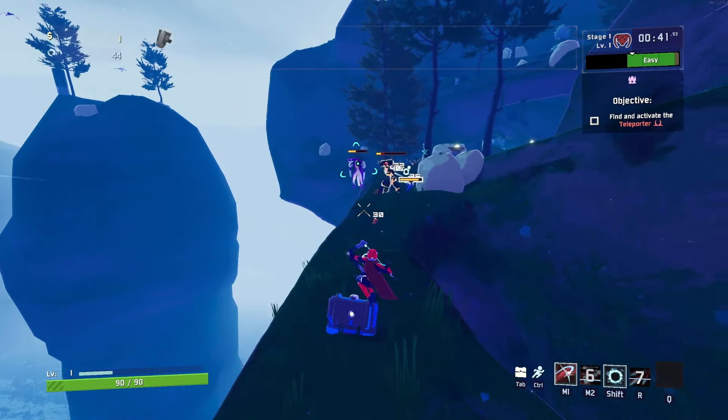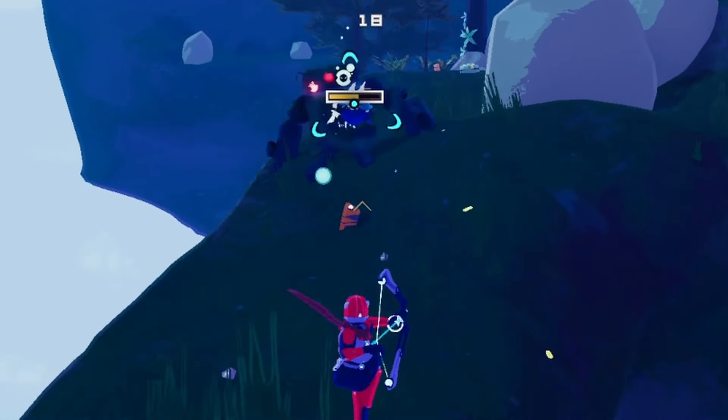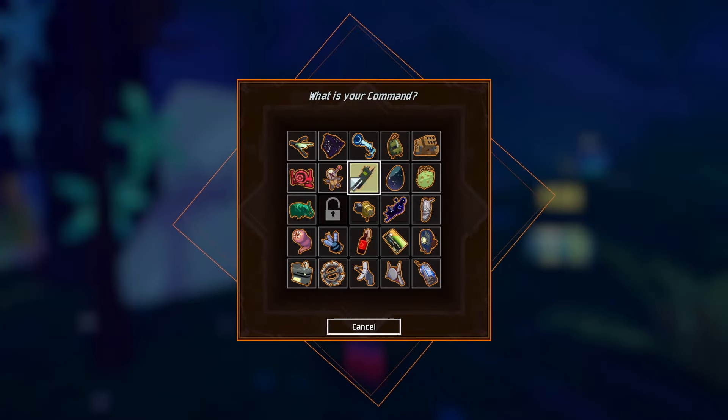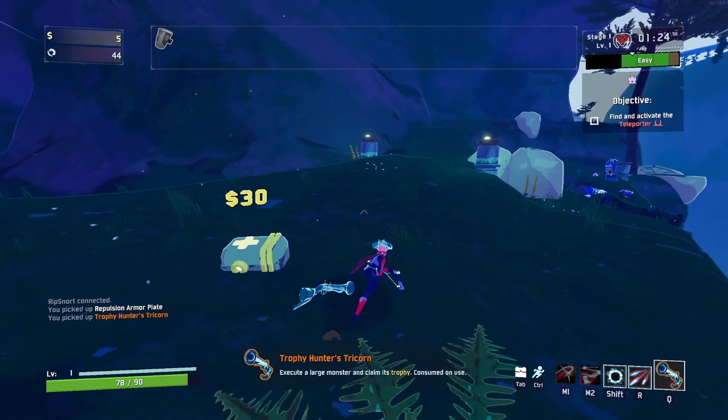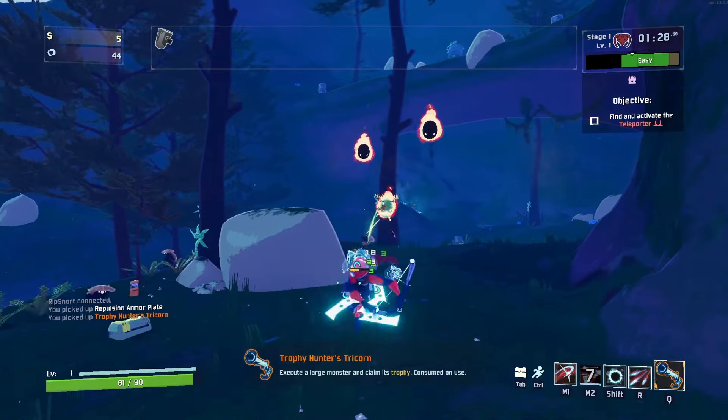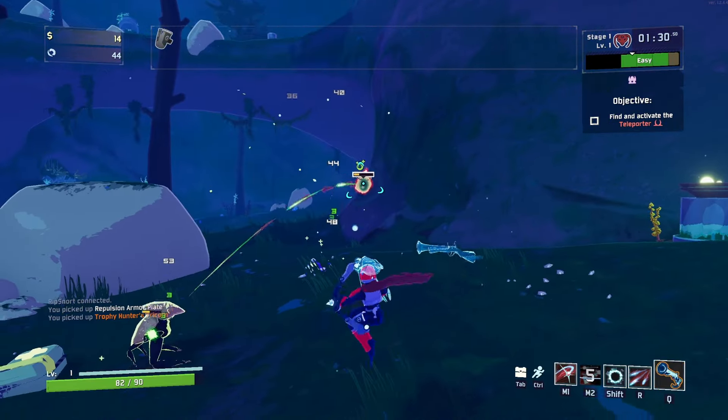If I can take everybody out here, I'll take that orange item as well. We got frozen! Now we found this orange item, and here we're going to take the Trophy Hunter's Tricon. This thing will set us up so well because we can just one-hit the first boss, basically.